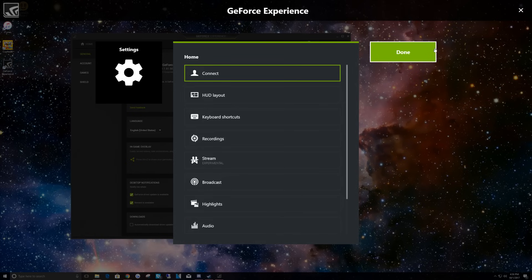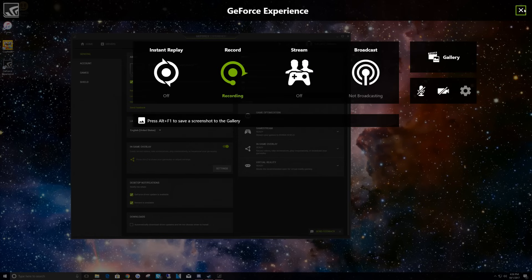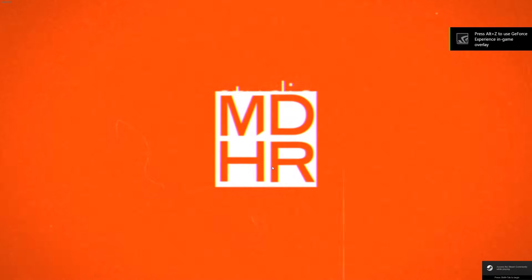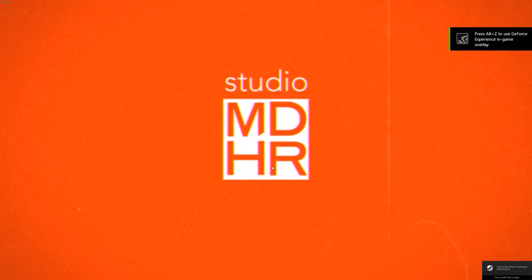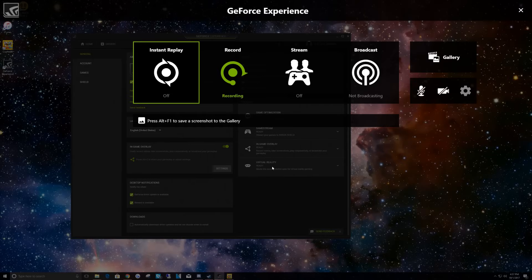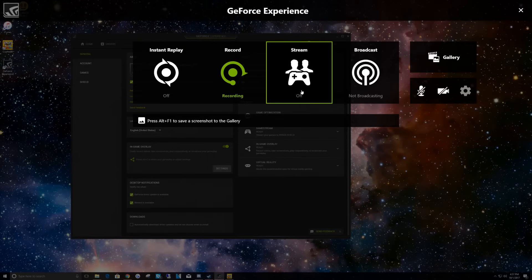Once you've configured GeForce, go ahead and boot up your game, because the next step you'll want to be in-game when you do it. Once your game is started, press Alt+Z at the same time — that brings up the GeForce Experience overlay. You'll see a stream option there; click on that.